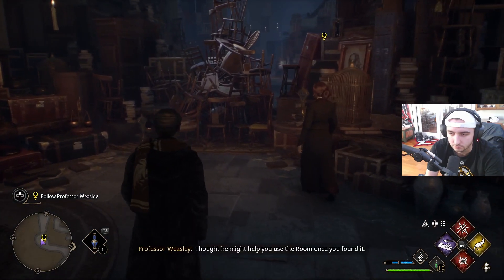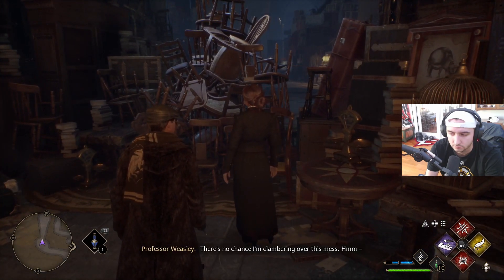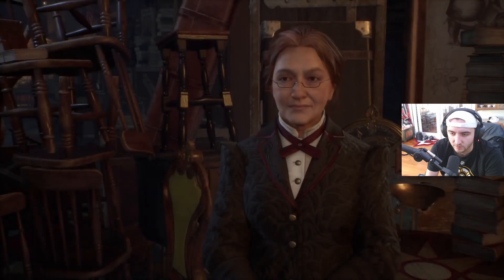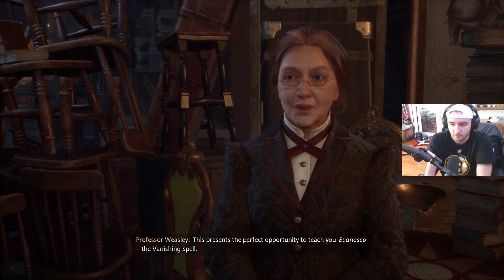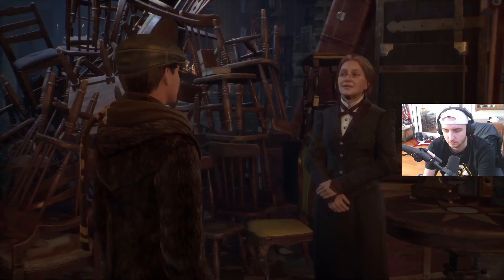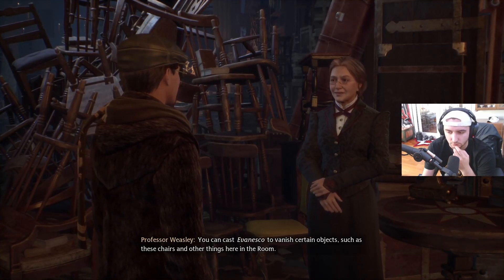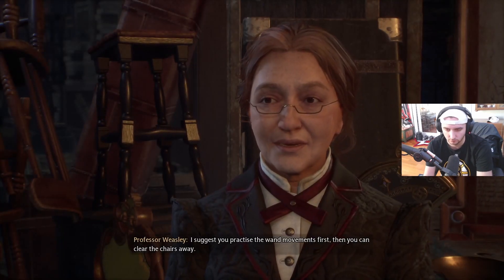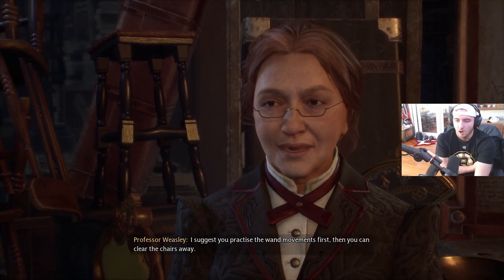Weasley says: 'There's no chance I'm clambering over this mess — this presents the perfect opportunity to teach you Evanesco, the vanishing spell. You can cast Evanesco to vanish certain objects, such as these chairs. Evanesco — I suggest you practice the wand movements first, then you can clear the chairs away.'